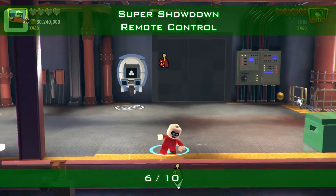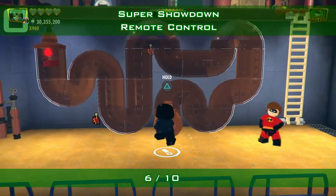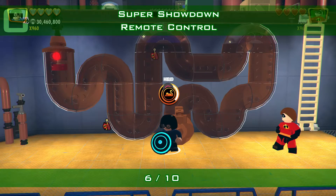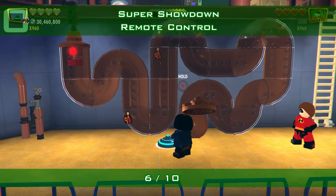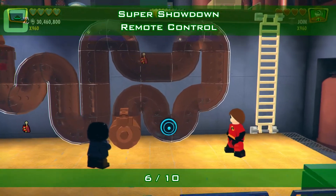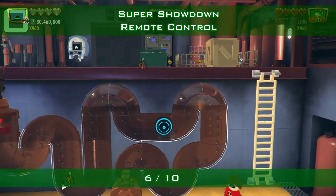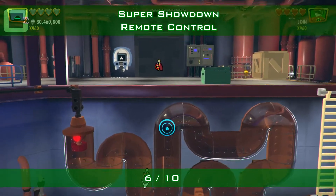Outside again in the elevator area, here are some tubes for remote control. Get someone who has a drone — here is Edna — and send the drone through the tubes to hit the button at the end. There is always a button at the end to hit.